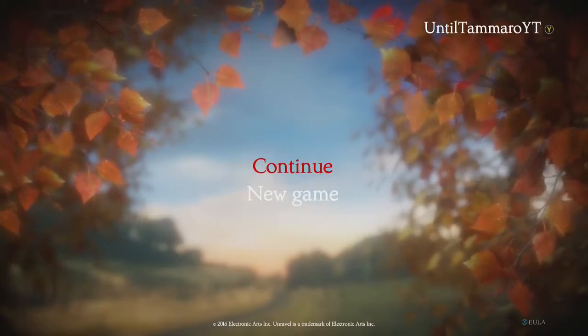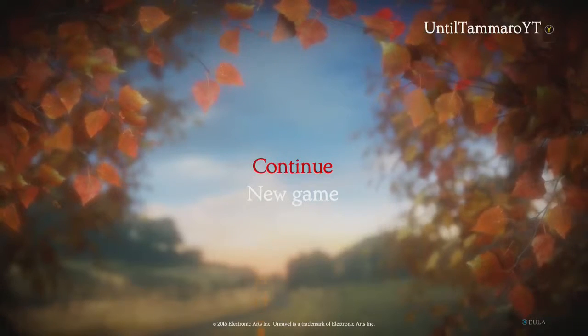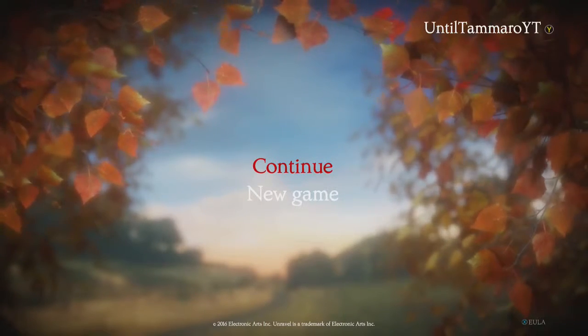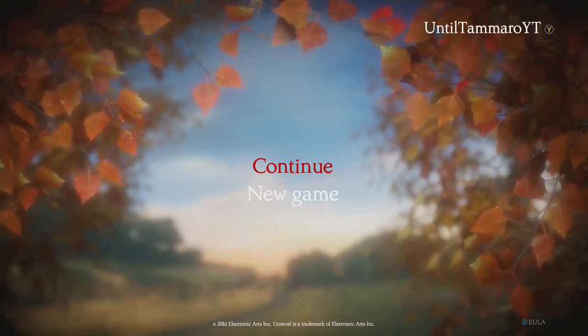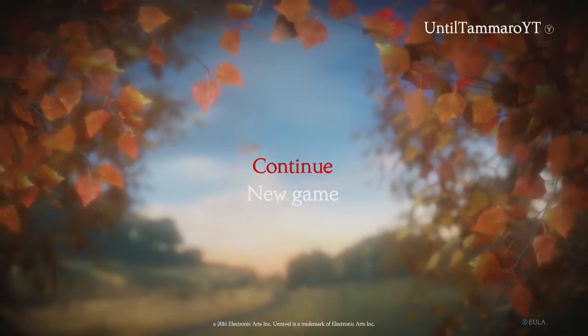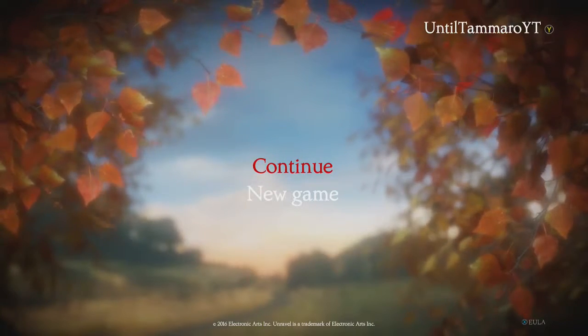Welcome back to Unravel. This is an achievement, trophy, and collectibles guide for Chapter 7. We're going to be getting all 5 collectibles, including the Undaunted achievement/trophy, which requires you to collect the 4th collectible located inside a big crushing monster machine thing that's going to kill you. So with all that said, let's do this.